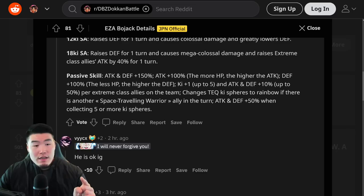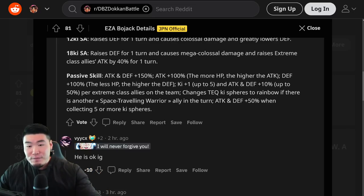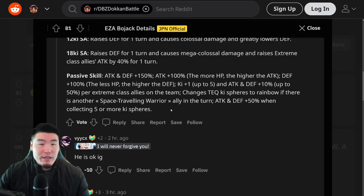Essentially, if you have at least 5 Extreme Class allies, he's getting a full 5 ki boost and also additional Attack and Defense plus 50%. He also changes Tech Ki Spheres to Rainbow Ki Spheres if there is another Space Traveling Warrior ally attacking in the same turn — his best partner would probably be another Bojack. With Rainbow Ki Spheres, Attack and Defense plus 50% when collecting 5 or more Ki Spheres is going to trigger pretty frequently with his passive.